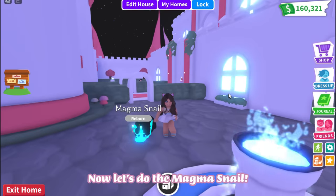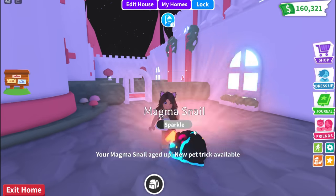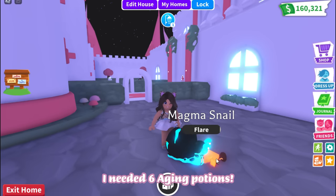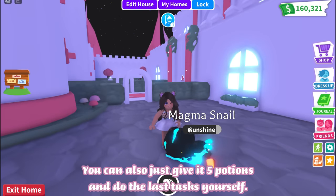Now let's do the Magma Snail. This is an ultra rare pet. I needed six aging potions, but you can also just give it five potions and do the last tasks yourself.